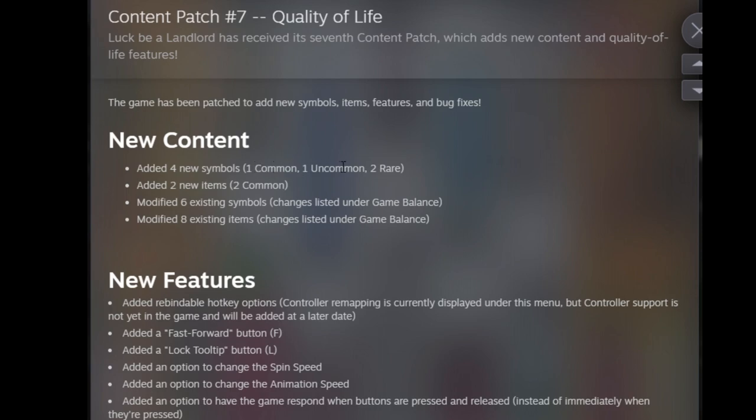Four new symbols: one common, one uncommon, and two rares. I do have an idea of what these are from the Discord — hopefully we'll find them. Rares can be a little bit more difficult to find, so we'll see. Two new items, both of them common — that is promising. I know one is a pepper and one relates to animals, so some new synergies there.